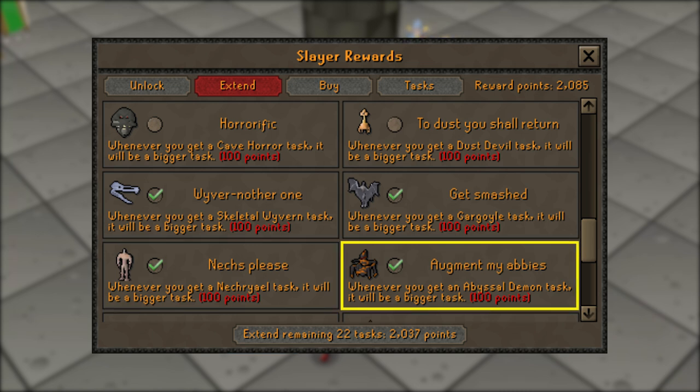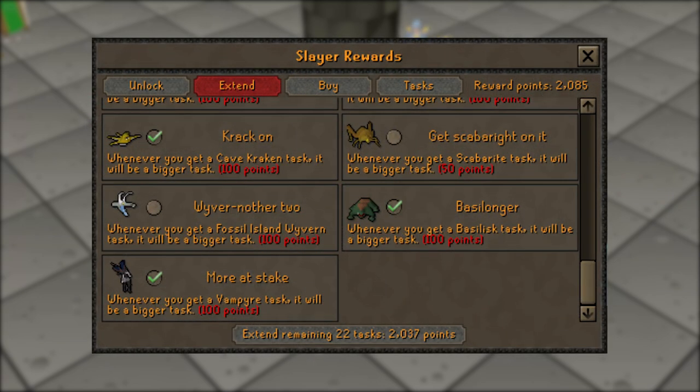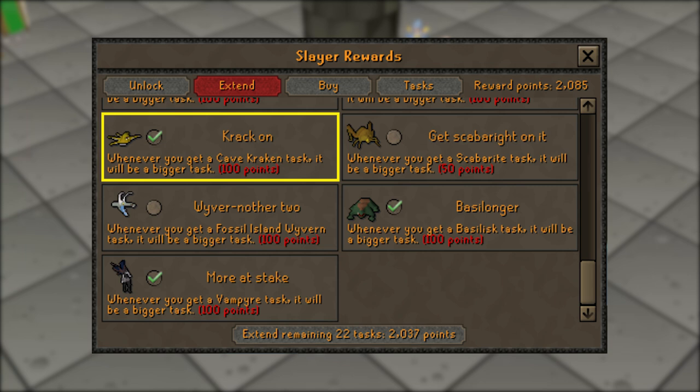Following the nechryaels is going to be 'Augment My Abbeys', which will extend your abyssal demon tasks. You can do the Abyssal Sire in place of abyssal demons if you choose — it's actually not that bad money per hour — or you can burst or barrage the normal abyssal demons in the Catacombs of Kourend.